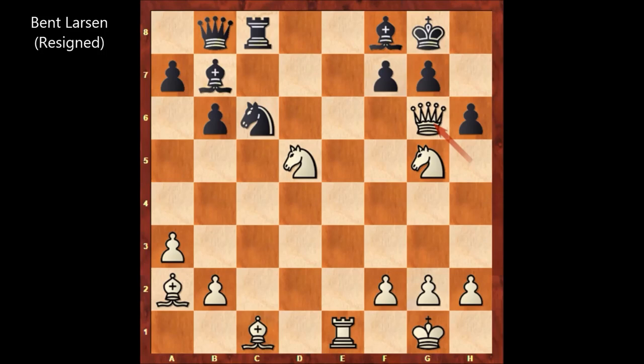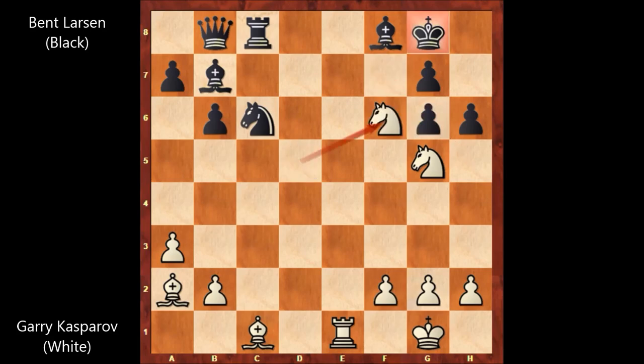Why did Bent Larsen resign after the queen sacrifice? There is no defense for black. Let me show you the beautiful possible continuation: if pawn takes queen, then knight to f6 — a double check with the bishop and with the knight. The only move is king to h8, then knight to f7, checkmate. Bent Larsen didn't see that coming. That was the equivalent of a knockout punch in boxing. After Kasparov captured the knight with the queen, black resigned. An aggressive queen sacrifice, and after capturing the queen, black is getting checkmated — there is no defense.